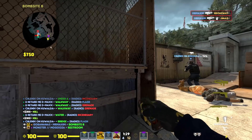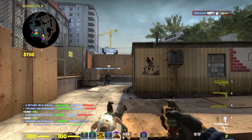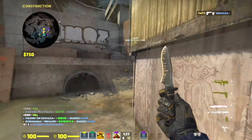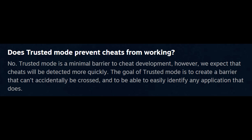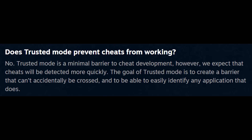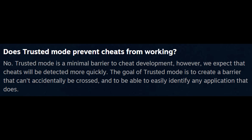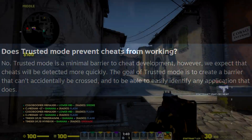Because Trusted Mode comes off as a very defensive system with very strict rules, you may think that Valve implemented it to prevent cheats altogether from working. In Valve's own words, no. They are being totally honest here — Trusted Mode was never meant to stop cheats altogether. Trusted Mode is meant to detect cheats faster and help develop a more effective anti-cheat system for the future.